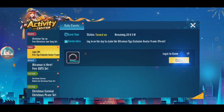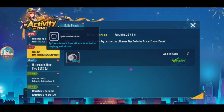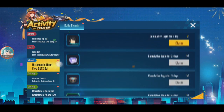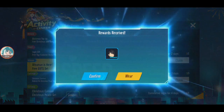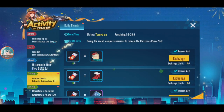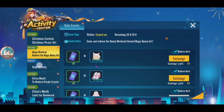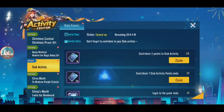Hold on, let me check the events for a while. Oh, the avatar frame for Ultraman Digger exclusive, okay. Here's a free guard set — let me claim all this first. A lot of Ultraman event content is also coming to Bakuso first. Speed Drifter doesn't have it yet — Bakuso first.